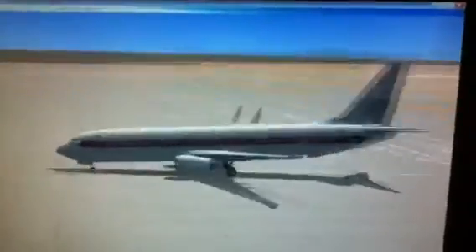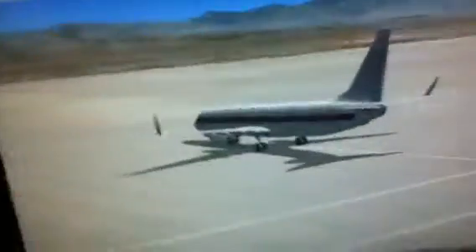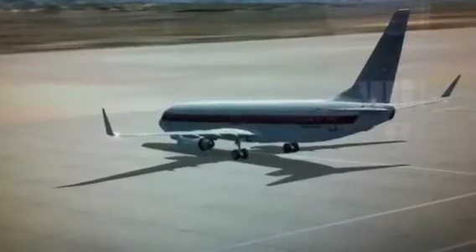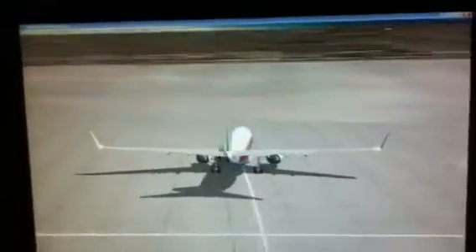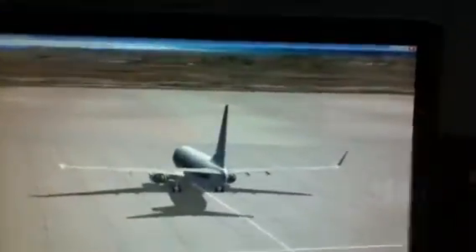Alright YouTube, let me turn this down a bit so that you could hear me talk. So this is how to use FS Passengers. Once it's downloaded, you'll have this little top bar. Click that.